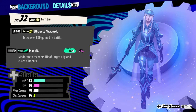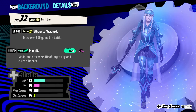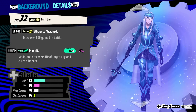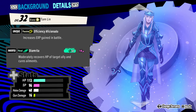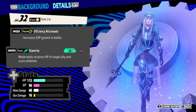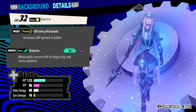Inherit Efficiency Aficionado and put it on your preferred teammates, then go replay certain quests. Since I can't talk about anything past the second kingdom, I would recommend you do missions 23 and 27 and just replay those over and over again. They're super easy to beat — you can beat them in a couple of minutes. You'll be getting EXP super quick and level up really fast.